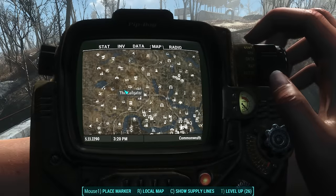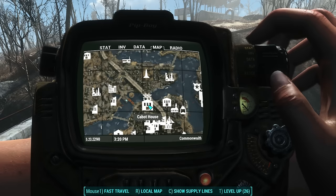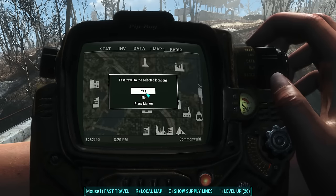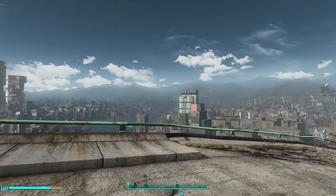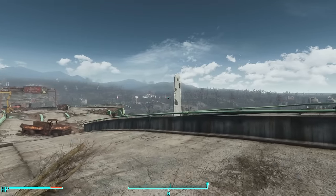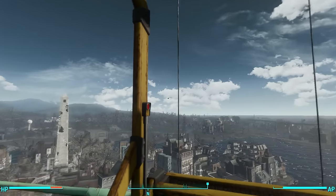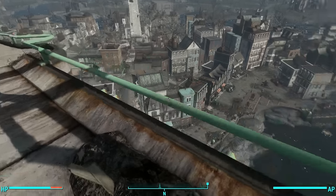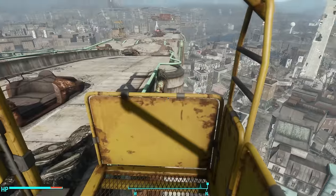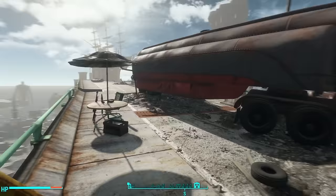His third trailer is called Trailer Overpass, and you can find it just north of the Cabot House on the overpass inside of Bunker Hill. Here we are — look at this beautiful view of downtown Boston from atop this overpass. You can see Bunker Hill is right over here. He even included an elevator to make it easy to go between the ground and the overpass, and there's a table up here with apparently a sniper rifle and a box of cigars.